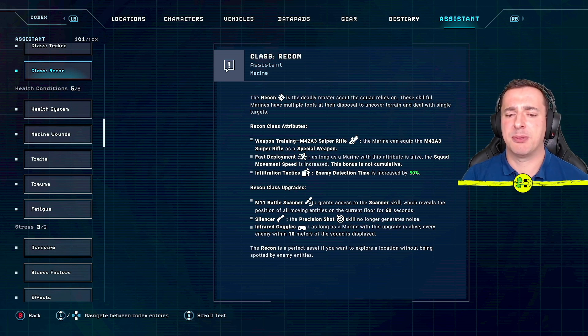The recon is the perfect asset if you want to explore without being spotted. One thing you could do — which I didn't — is send one marine in alone to recon and scope out a map, and the recon is perfect for that. You'll get an objective if you pull them out safely, possibly needing to take down a couple of enemies for the achievement.